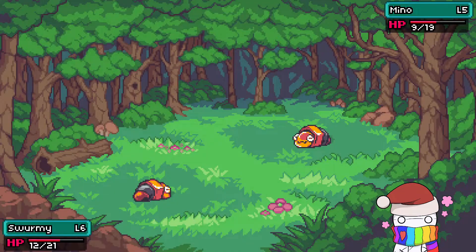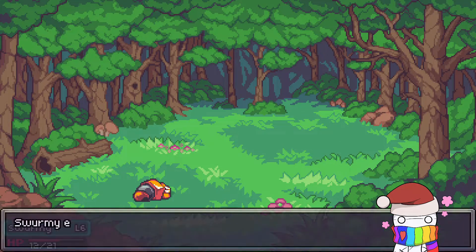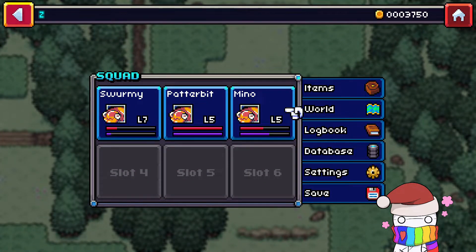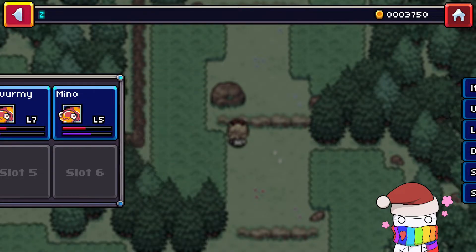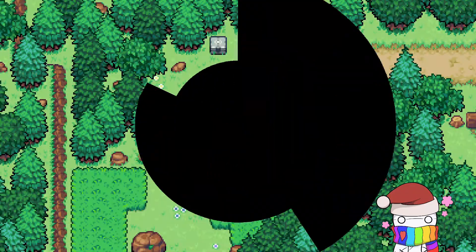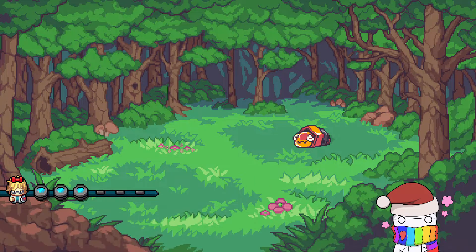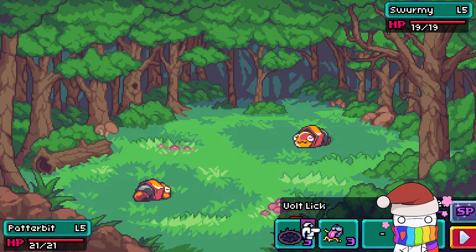Stats are also randomized — stats, skills, encounters, evolutions, everything's randomized. But everyone is a Swarmy. We have Swarmy, Patterbit, and Minnow. Let's put Patterbit first since Swarmy and Minnow are low on HP and see how we do. A Swarmy — it's literally a Swarmy. A Swarmy disguised as a Swarmy. Never would have seen it coming.